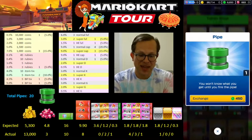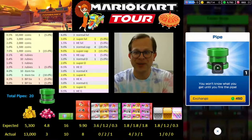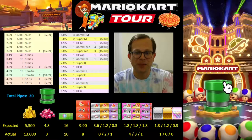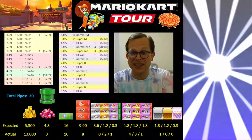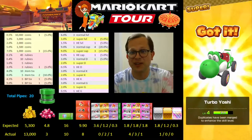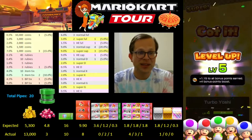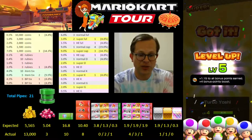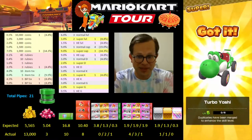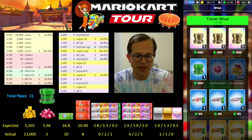I couldn't take Daisy up a level at all — I had no super driver tickets at the start of this tour. There's a level up on a super cart, the Turbo Yoshi. You can see in the items on the right-hand side of the statistics we've gotten one normal item and one super item — that's kind of cool. Ten left; we've done 21, going up to 31, and now it's 500 a pop.